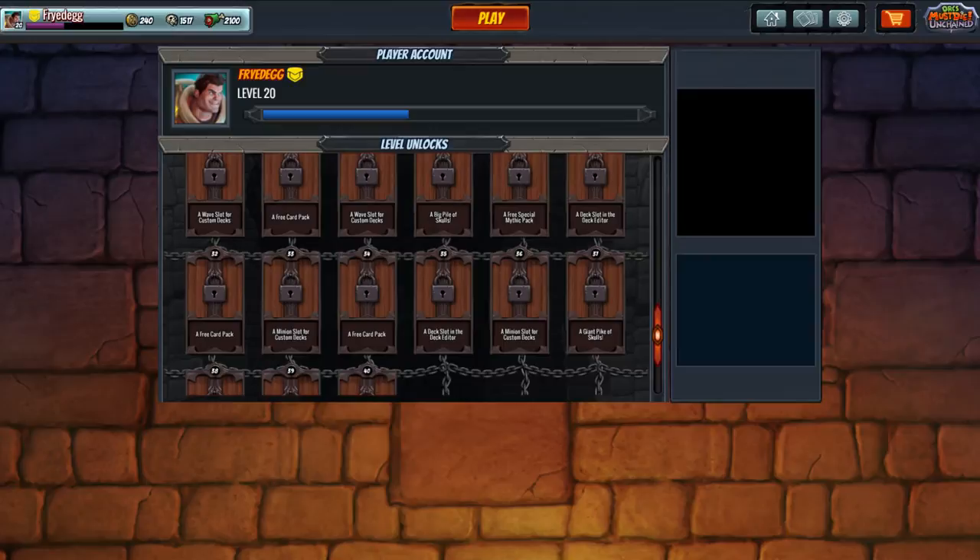Giblets are not part of the game yet — they'll be added at some point soon. For now, if you're a brand new founder you'll have gold. If you're playing a free beta account you'll be accumulating skulls. And if you want to buy gold you'll need to go to the store.